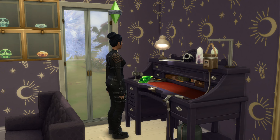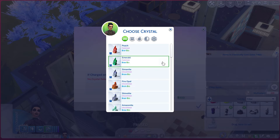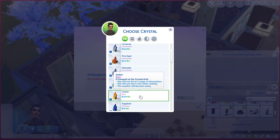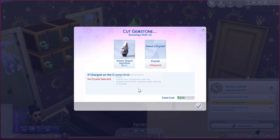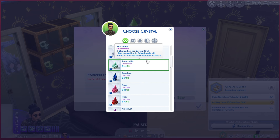After Crystal was done with the emerald plumb bob I had her do another crystal gnome made out of amber. This will help your sims not fail at a variety of different interactions, they won't start a fire when cooking, and the weather will become sunny — which is not good for Crystal but it's good for other sims. After the amber gnome was done I had her immediately jump into making another gnome made of amazonite, and this one will help your sims when they're excavating in Selvadorada — they'll find more valuable objects. I really like the color of this one; it's a really pretty green.